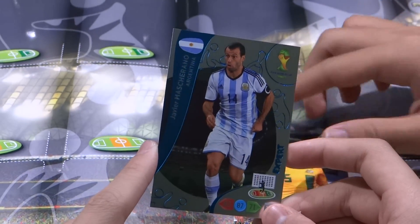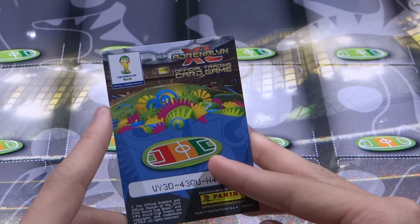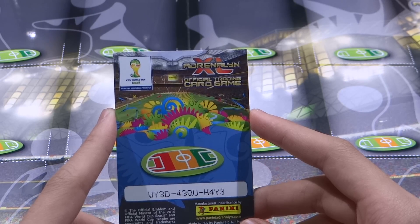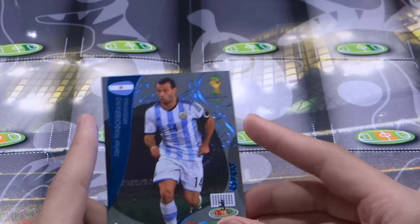And yet again we have Argentina. So the first cut from the back will be the positions, and the first cut from the back will be the special card. I think I just showed you the code — we don't play the game so just take it.